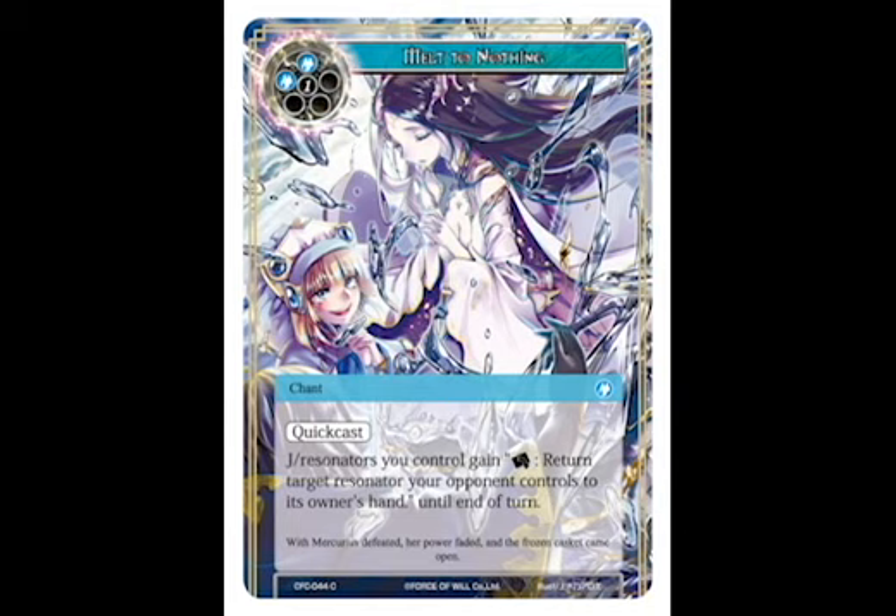I'm a little shocked — I actually have a common card as my number 1 pick in the set. Melt to Nothing is a spell that gives all of your resonators the ability to rest, to return a resonator your opponent controls to their hand. They gain that ability just for one turn, but it is a quick cast spell so it can be cast at any time, and as long as you have more resonators than your opponent, you can really turn the tide of the battle. It's a common card, it's going to be available to everyone, and I know I'm going to be putting a bunch of these in any blue deck I'm playing. Number 1, Melt to Nothing.